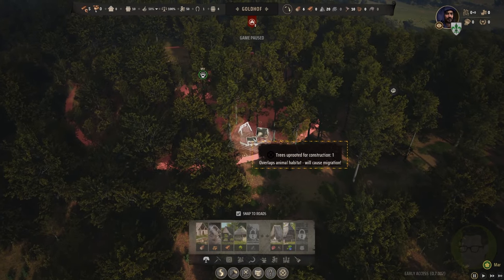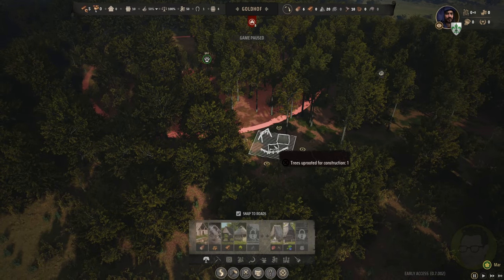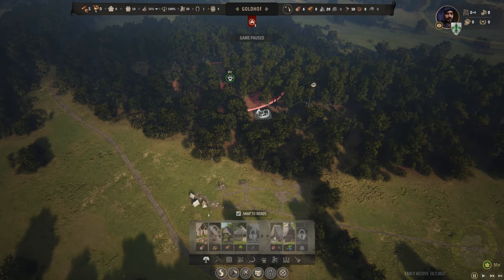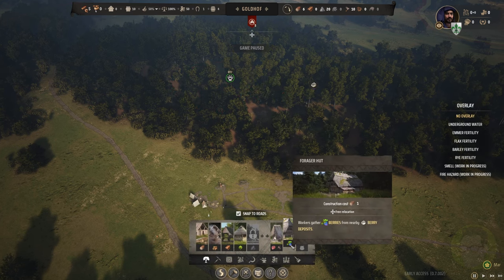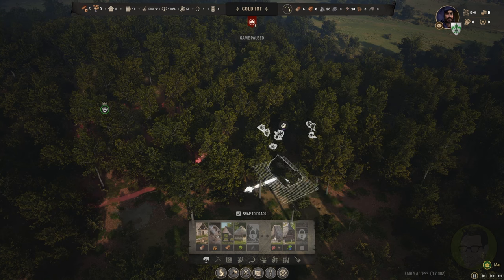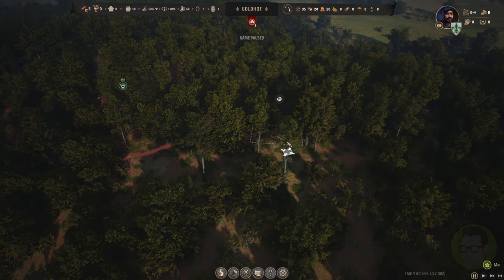The second and third things we're going to need are the hunting camp - we'll probably put that in here. I'll spin him around a little bit; you don't want to overlap your hunting area. We'll throw him in there and we'll throw the berry gathering in here. I think that's probably a good start and they can actually start doing that. We've got a spot here where we don't uproot the trees - looks like we're going to uproot at least one tree anyway. We'll throw some roads in there as well.